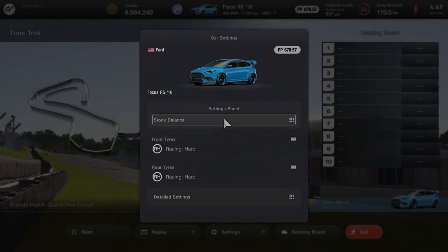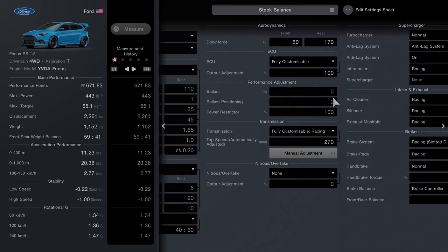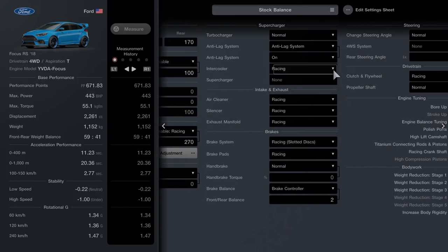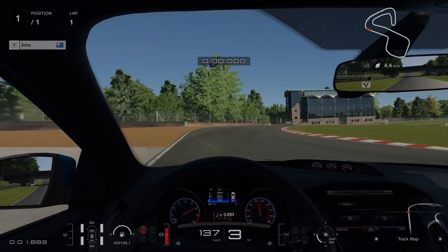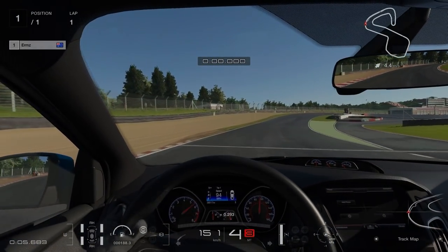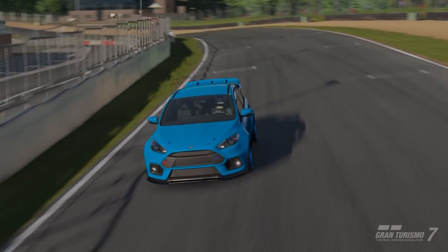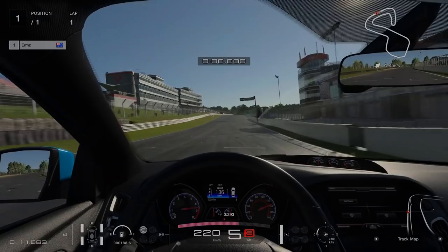In this first run, we're using stock suspension and stock torque vectoring, meaning the car is going to be very floppy and put more power down through its rear wheels than the front. Here you can see the settings we'll be running, and of course all the other mods on the car, which will remain the same throughout all of these tests. The car is getting very, very light over that crest there, having to do a lot of countersteer to keep it stable as it gets weightless.